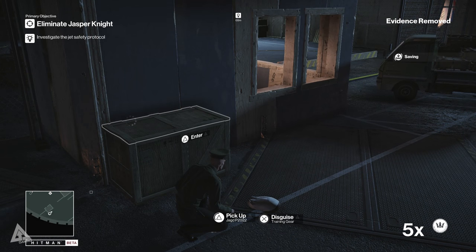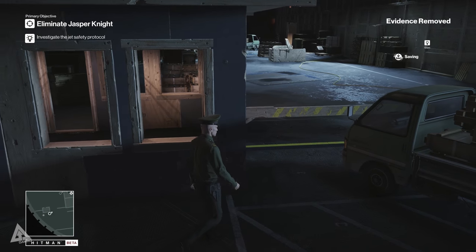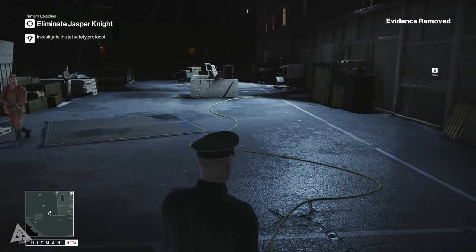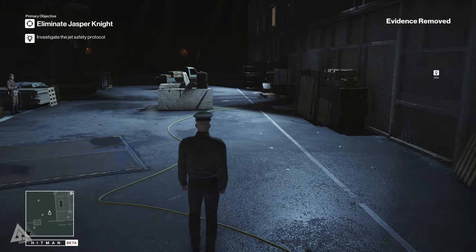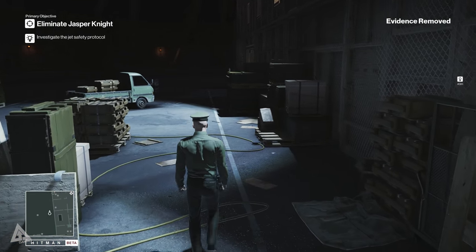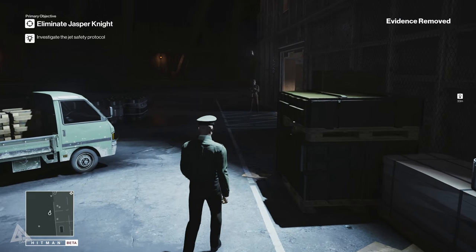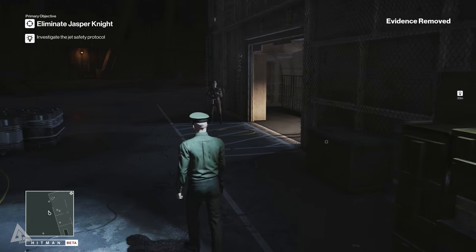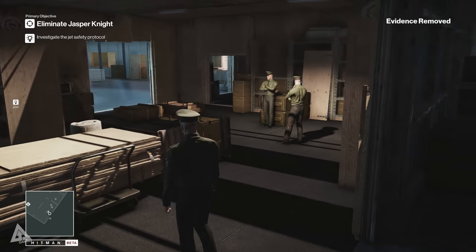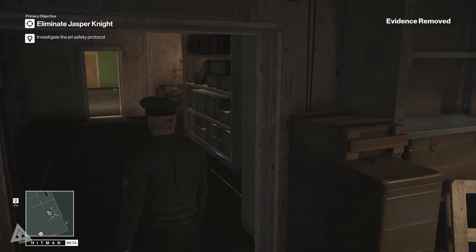Perfect. I don't actually need the gun, I'll take it anyway but I don't plan on using it. Should I casually walk now? Next job is to get the mechanic uniform, so for that I need to go inside here. This uniform I've got now is pretty good because on the base floor no one's really going to ask me any questions. When I go upstairs, well, they won't let me go upstairs, so it's only good for a little bit.